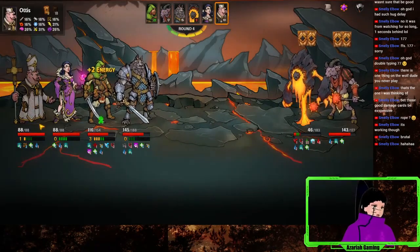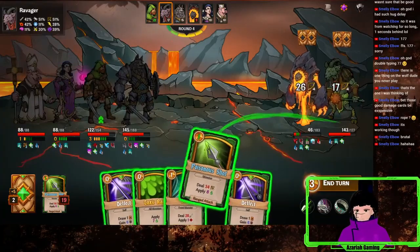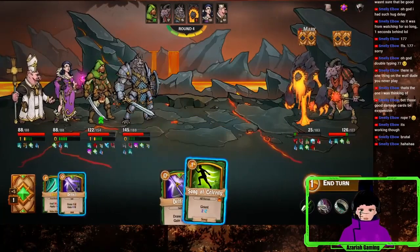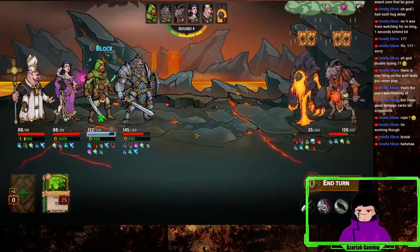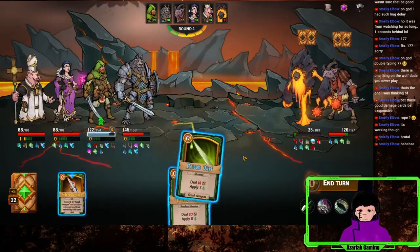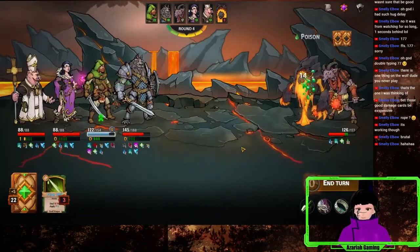We have the thing that gives regen on heals — that is really good that it just increases everyone's already strong regen. Okay, the game has decided that you have died. Oh no — we actually ran out of energy.